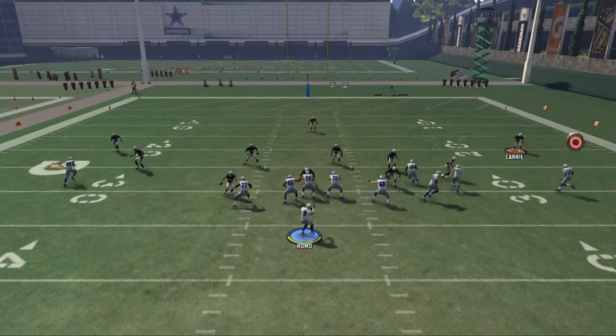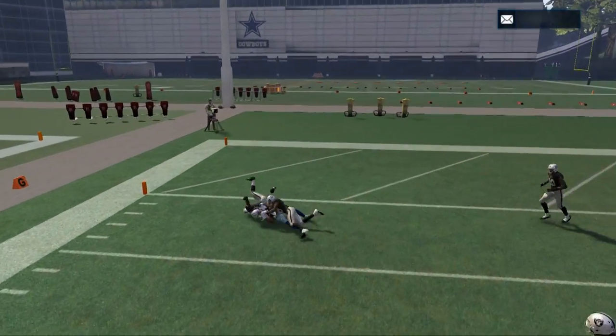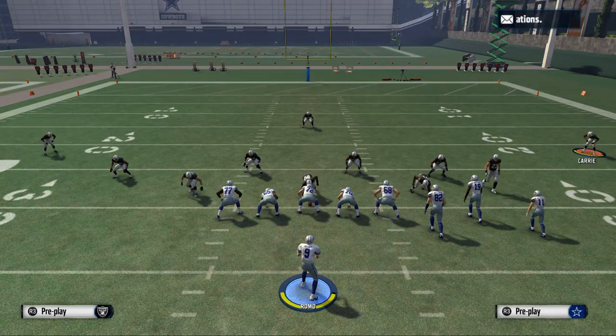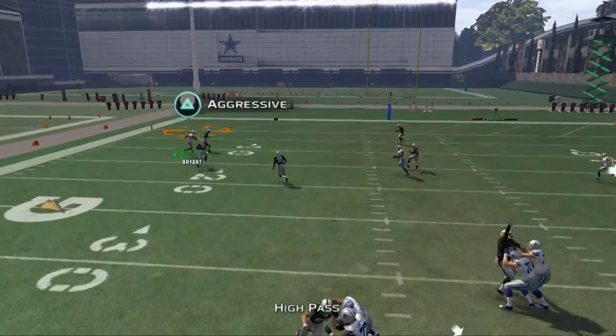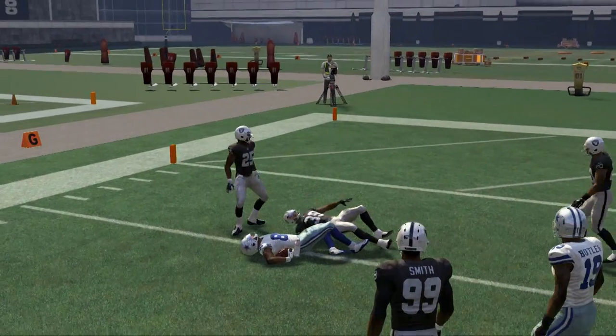What you want to do when performing the aggressive catch is hold down L1 for that nice high pass lead. Then click onto your receiver, swerve him to the inside, and hold triangle for the aggressive catch. Click him on, bring him to the inside, and you're going to try to get inside position to get your hands on the ball before the defensive back does.